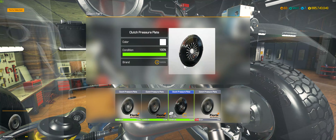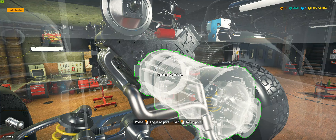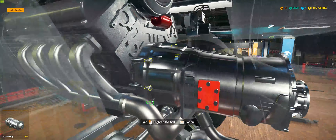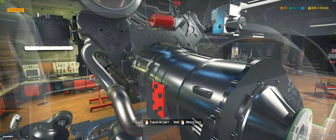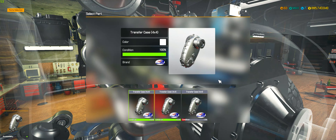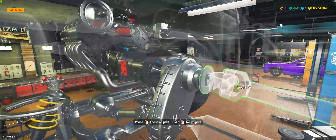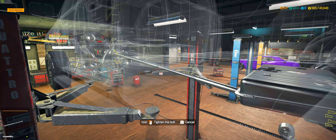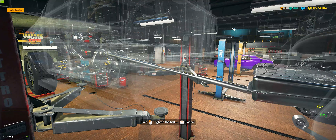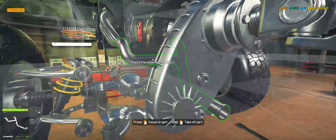Clutch pressure plate, clutch release bearing, and the gearbox. My idea with this gearbox is that I'll be able to tune it so that first gear will be really low, which means I can go really slow in first gear. That means there should be a lot of wheel torque, so you can go up a hill really easily. Also, I need to take off the front exhaust section here.